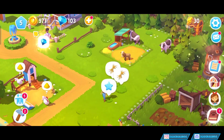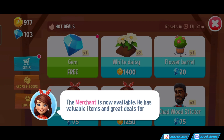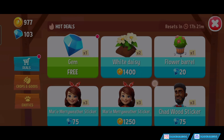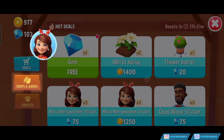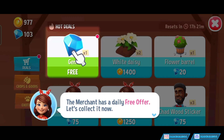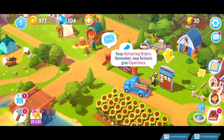Looks like next level we're gonna get Katie. She looks like some sort of cooker. And the merchant is now available — he has valuable items. Let's see what he has today. The deals tab has a variety of animals and resources. The crops and goods offers lots of crops and goods, as the name would suggest. And the merchant has a daily free offer. Let's collect it. A free gem! I feel so privileged.